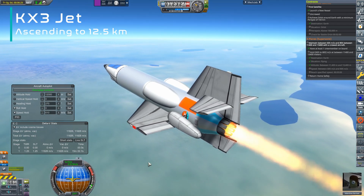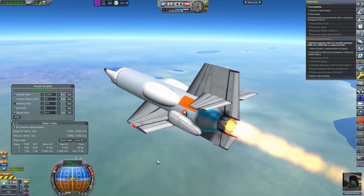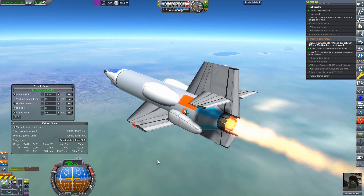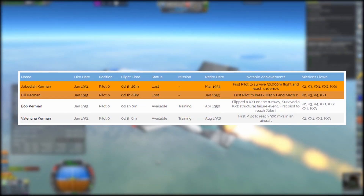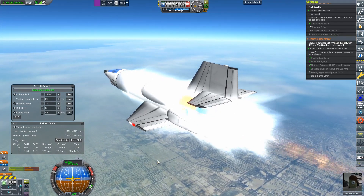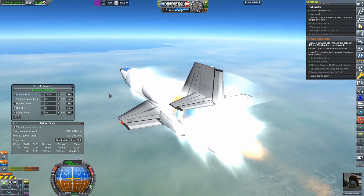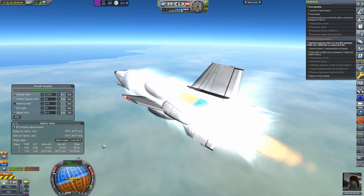Around the same time in 1956 we had another KX-3 flight to bolster our funds and my nerves, because if this orbital contract fails it might be the end of the program. Bob flew the previous KX-3 and now Valentina is flying this one — both remaining crew members. Unfortunately we're getting closer to their retirement dates in 1958, and these flights aren't extending their careers. There are a lot of tech nodes between now and getting capsules, so we may be hiring new Kerbals soon.